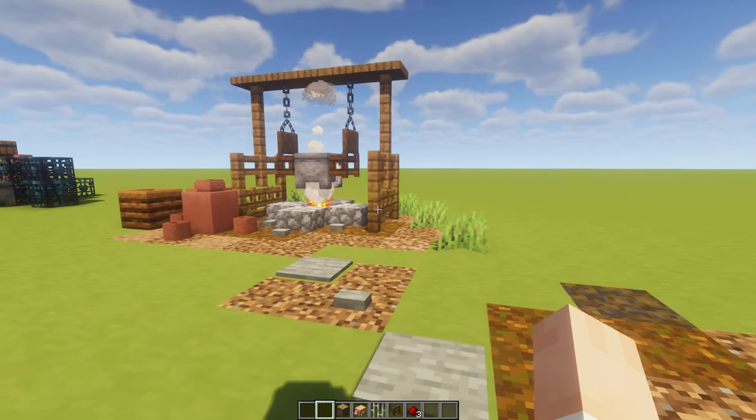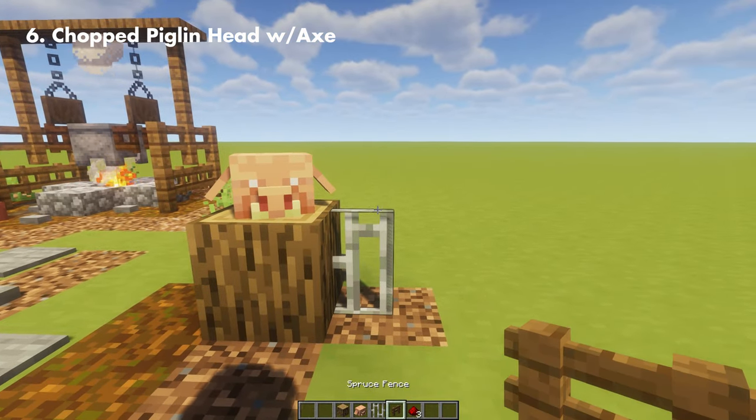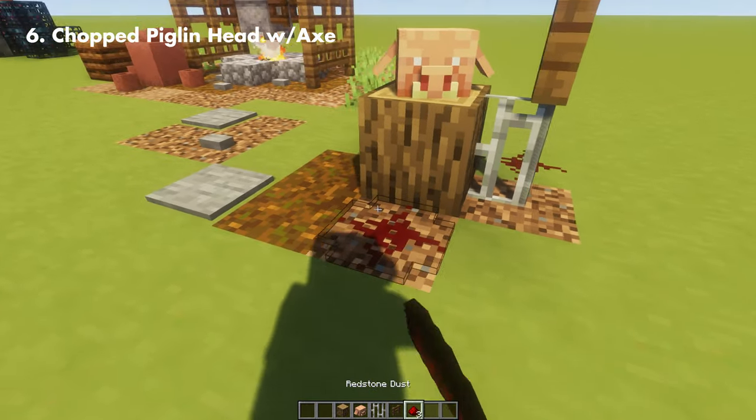Another small detail to add to the cooking pot is a chopped piglin head with an axe on the side of the log, so it looks like you're cooking a piglin in the cooking pot.